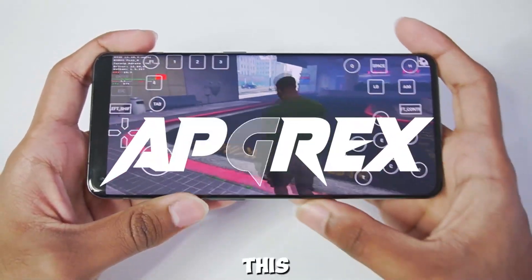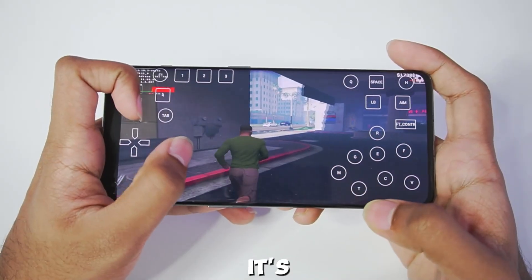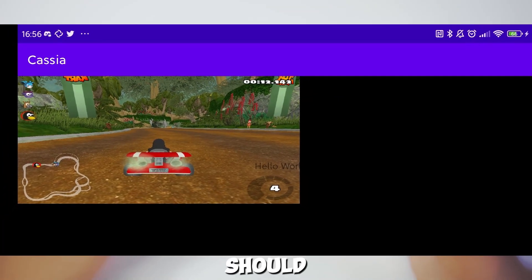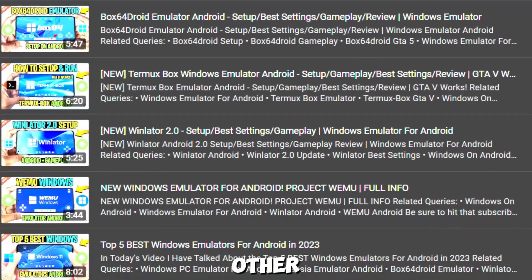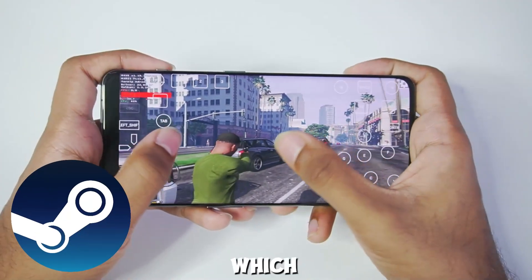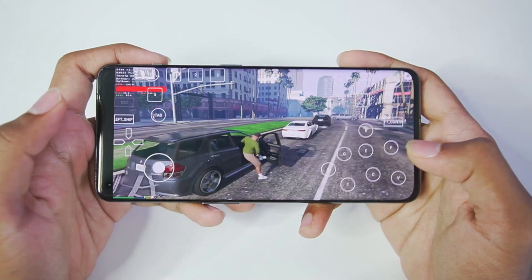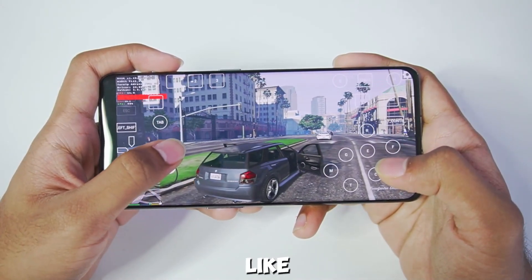Hey, what's up guys, it's Aftrex here. Today in this video we'll be talking about Casia emulator — everything you need to know before its official release in 2024. Casia is an upcoming Windows emulator for Android that should be capable of emulating triple-A titles, even games such as GTA. While there are already other Windows emulators that have managed to do so, none of them can run Steam, which is the main aim of Casia's developers. Casia will also be based on Wine, just like other Windows emulators for Android.